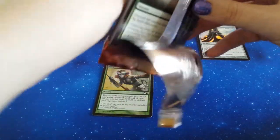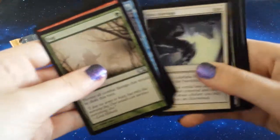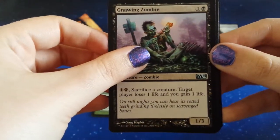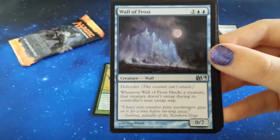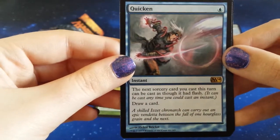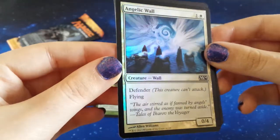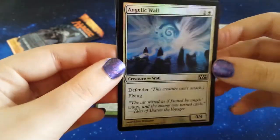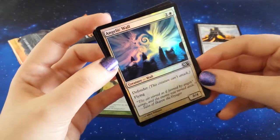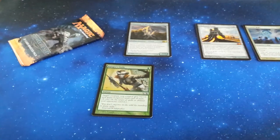Thank you for joining me through another box - I think we made it, I think we did okay. I didn't have particularly high hopes for M14 but I think it's held its own. Gnawing Zombie, Shiv's Embrace, Wall of Frost, and our rare is Quicken - I don't know if I like that. But hello - what is this? This is lovely, I've already got this but I really do like this foil. The detailing on it is just amazing, it's just a lovely wall - you've definitely made it to the side with the forge.